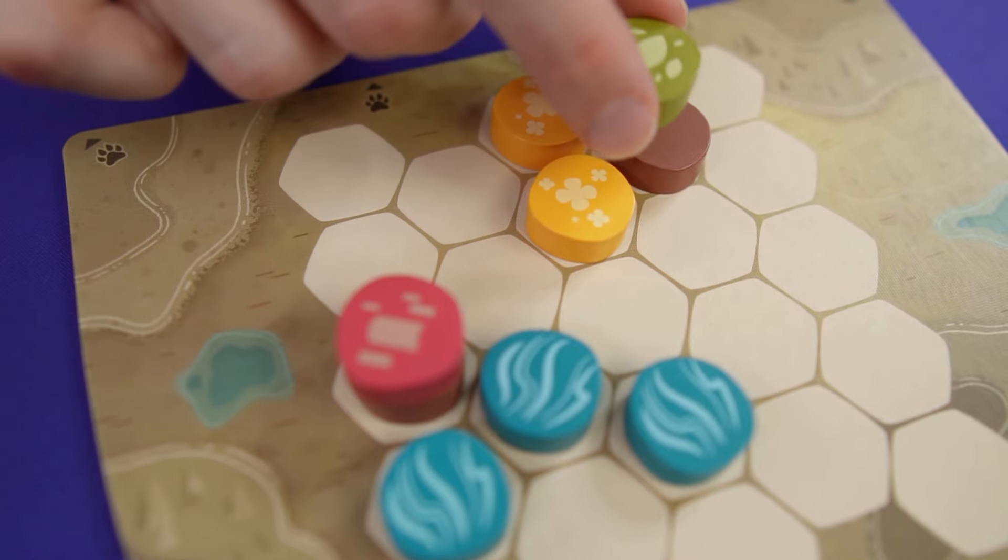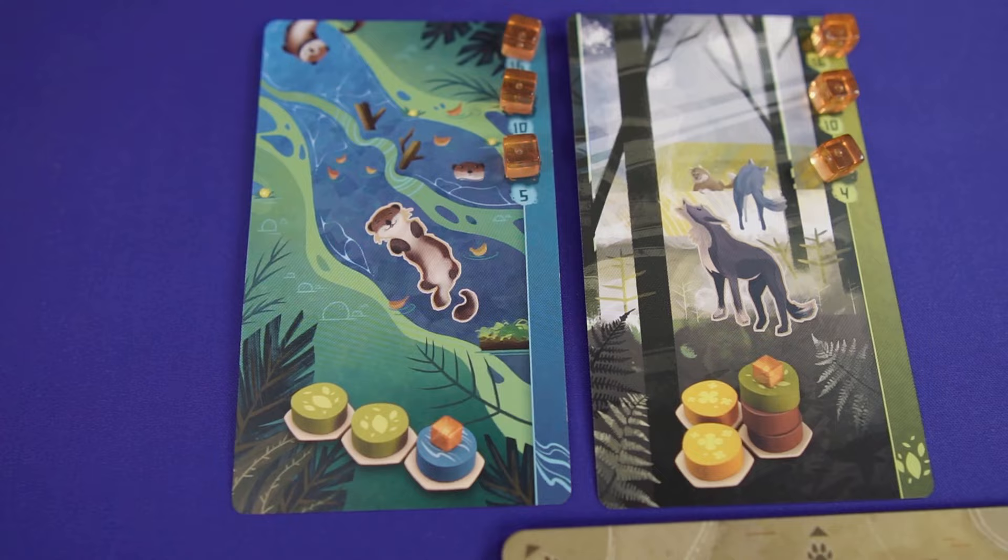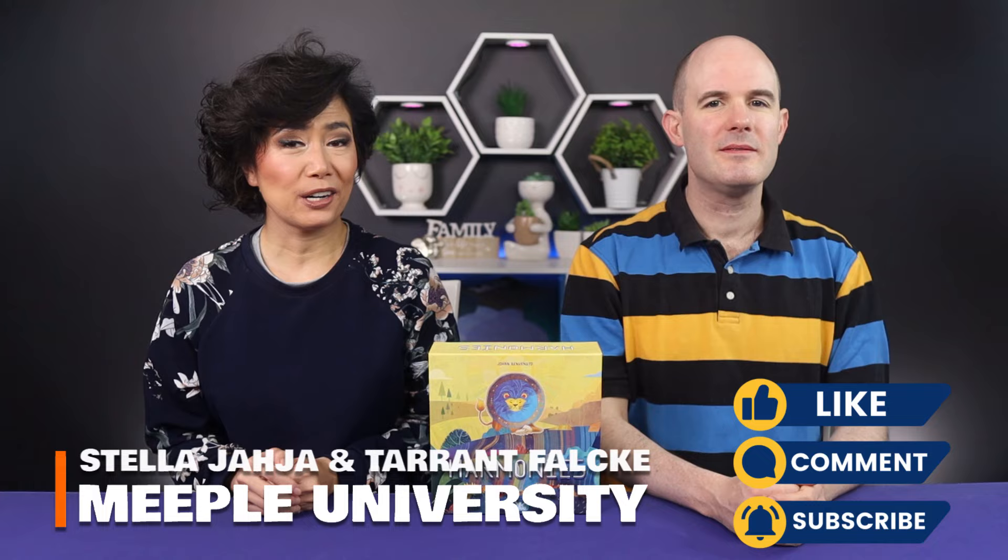Build the most efficient landscape and habitats. Attract the animals to win in Harmonies. Today we'll be teaching you how to play Harmonies, a game designed by Johan Benvenuto and published by Libolu. Hello everyone, it's Stella, and Tarrant here from Melbourne University. Let's get to the classroom.